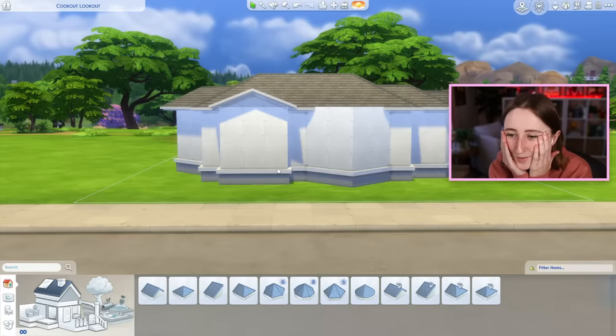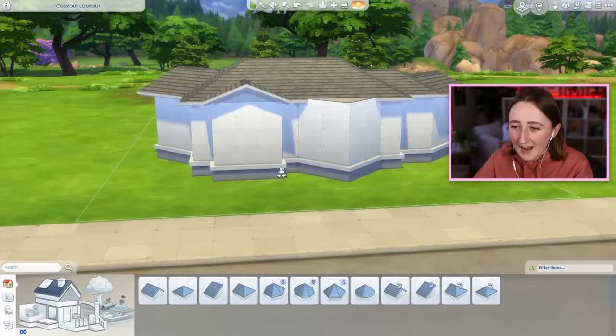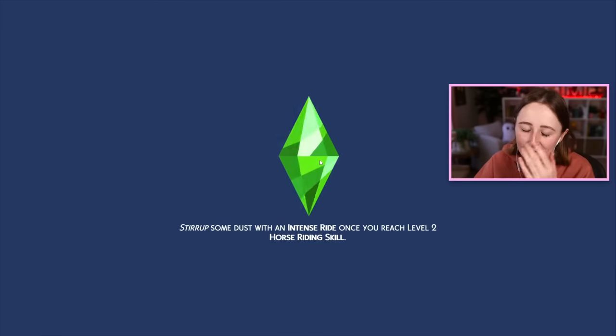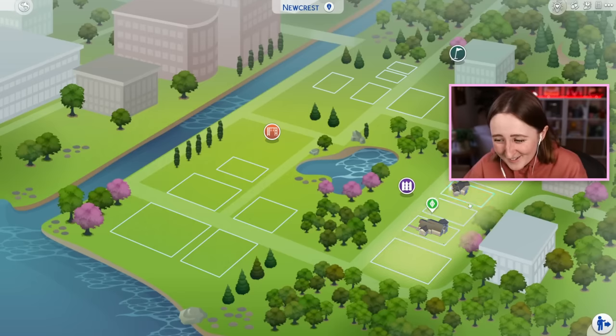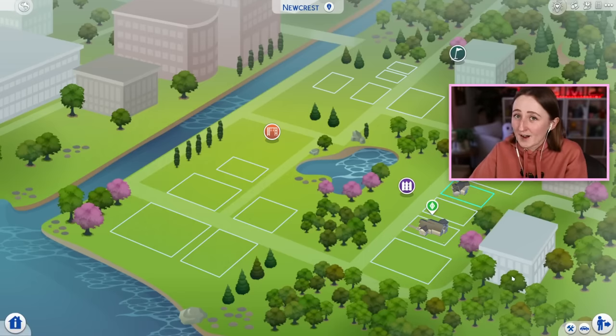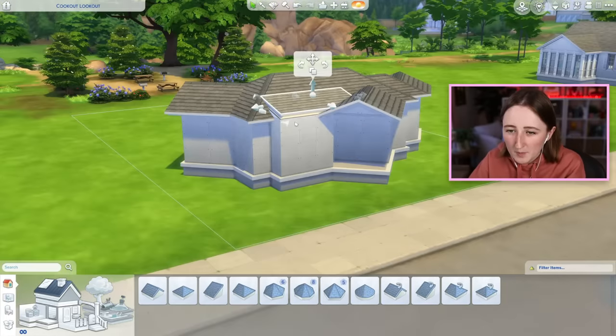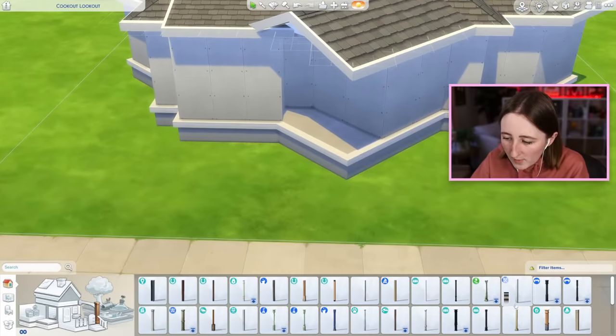There's just so much going on, and I mean that in the absolute worst way. There's just so much. Oh my god, I went to manage worlds by accident — I keep pressing a hotkey on my keyboard that goes to manage worlds. Maybe I should just stay here and not build, might be easier that way. How about this instead, because this might look a little bit better on the front, and then this way we have an actual front porch.